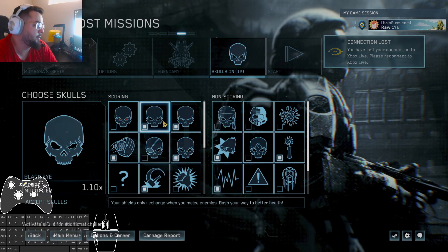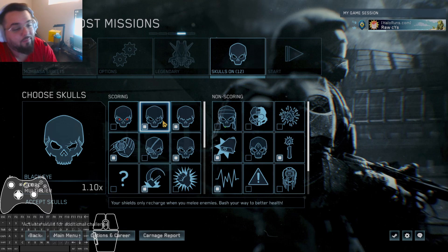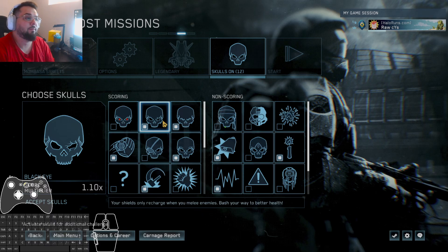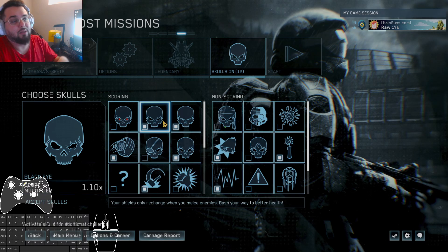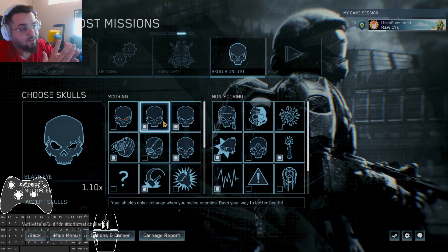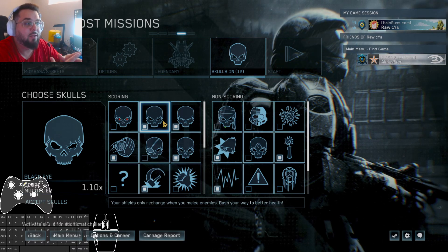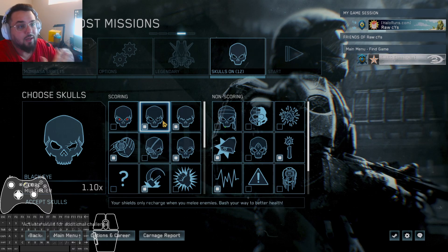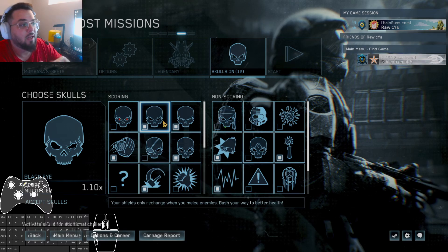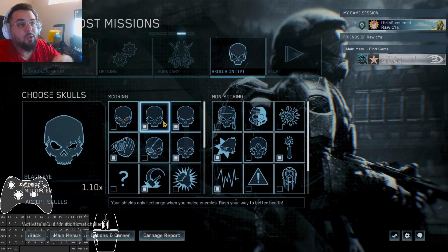Starting with the Black Eye skull: your shields only recharge when you melee enemies. However, that's not entirely true because there are also health packs. When you melee an enemy in this game, unlike some other Halos where you get full shields instantly, your shields slowly start to recover. So it's actually a good idea to melee the last enemy in a wave — nothing else is shooting at you, and your shields can fully recharge before the next section, so you start off with full shields.